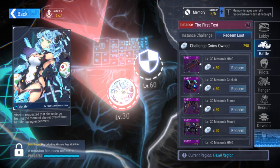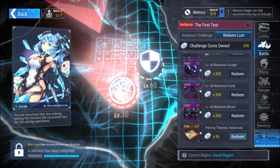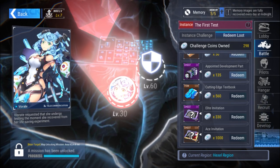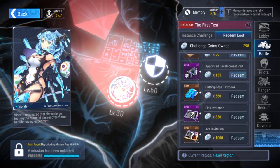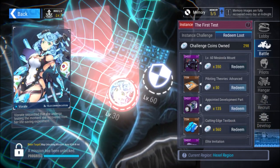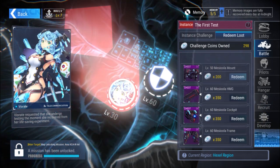You have redeem coins where, if you don't want to waste time on that, you can just use them to get gear pieces. If you have everything you want, you can save to get an ace invitation or elite invitation, or go after EXP items and other stuff you can mess around with.